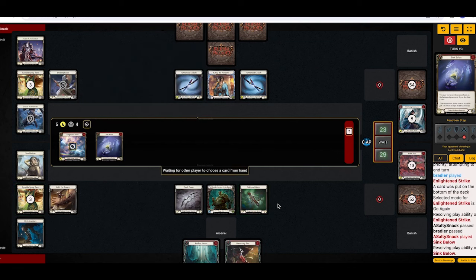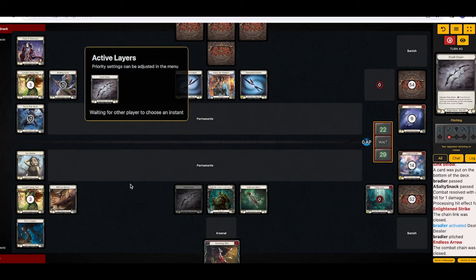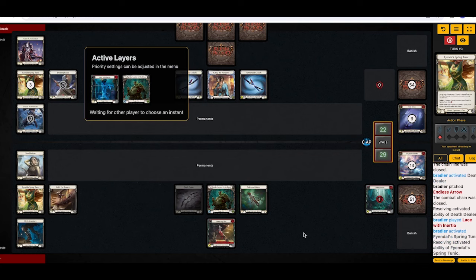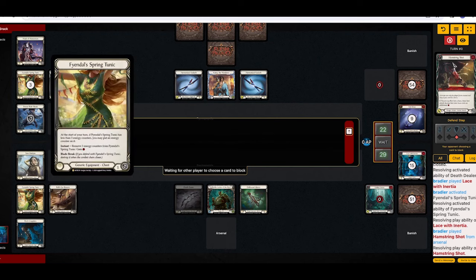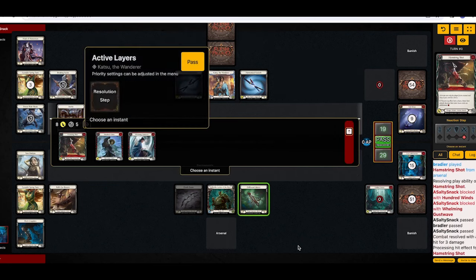Stinker. Still taking one. I'll use it in this arrow here. Lace with inertia — cool, let's take it. Going for eight — two on-hits, probably worth blocking. This is a four-card thirteen with double on-hit. I guess we needed Tunic. If we didn't have Tunic, we could have Endless Arrow. Nice.